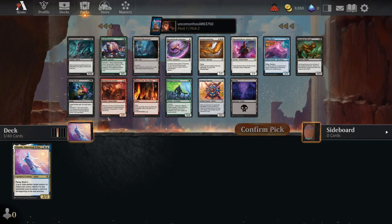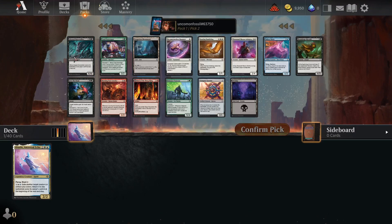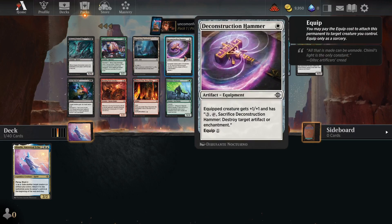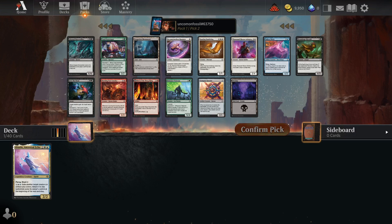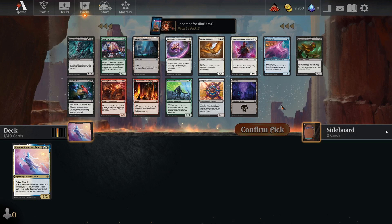Now this card is in my pool. On the next pick, the AI took the mythic. So it may be good to prioritize uncommons, but honestly if there's a common that will work better for my deck at this point, maybe I'll do that.